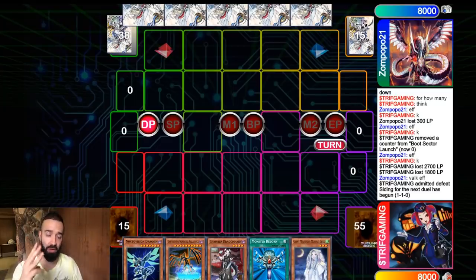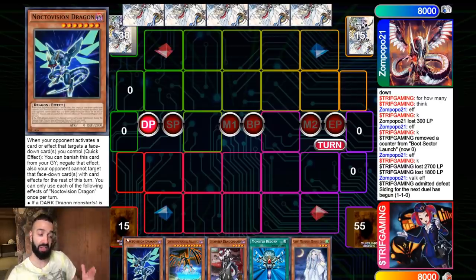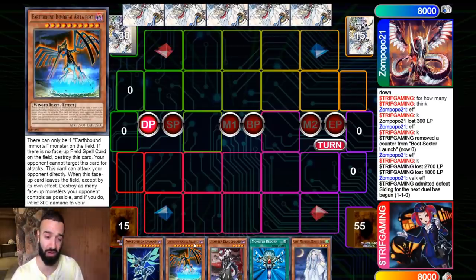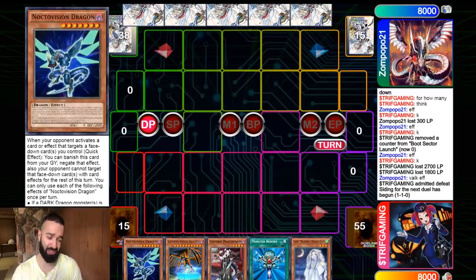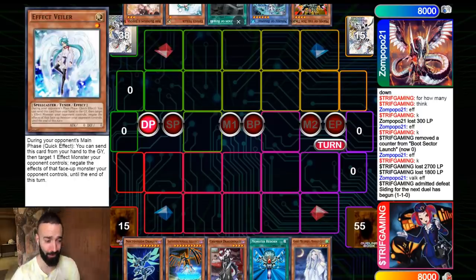On to match three — game one he scooped in 30 seconds after seeing I had the FTK. Game two was 30 minutes long of him summoning Necros Unicorn, me playing around it, him having Artifact Sanctum after Artifact Sanctum. 30 minutes of grind — I'm going to try to FTK and get on with my day. We hard drew Earthbound Immortal Asa Pisco. He has a few extenders. How do we FTK through Ash and Veiler?